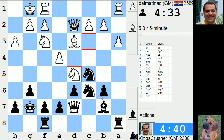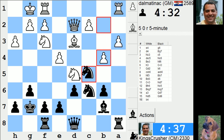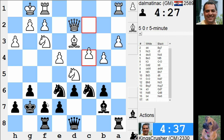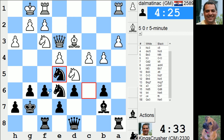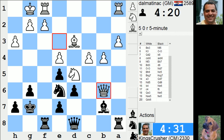That's weak on b6 anyway — I have to go back and protect b6. Maybe f6 and knight to e5. Do I get any counterplay when he wins another pawn? Probably not.